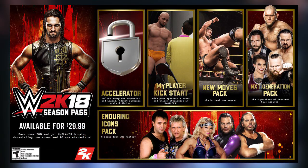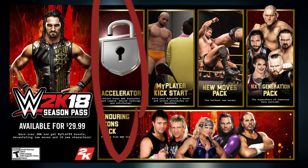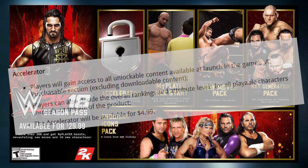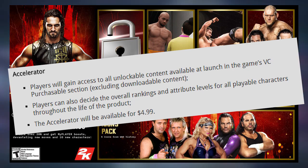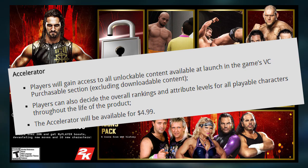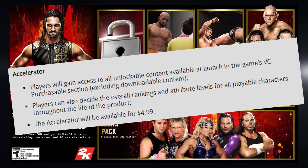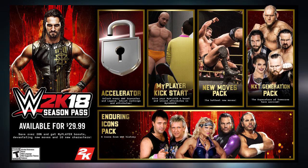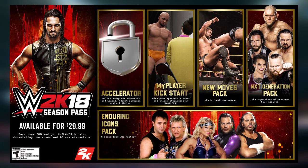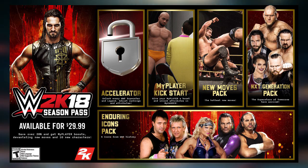Let's break down every single piece of DLC, starting with the Accelerator. The Accelerator, if you've played 2K games before, allows you to unlock all of the unlockable content at launch apart from the downloadable content. You can also change the overall rankings and attribute levels of any superstars in the game — so you could make Braun Strowman weaker, or make Brock Lesnar as good as James Ellsworth, even though James Ellsworth isn't in the game.